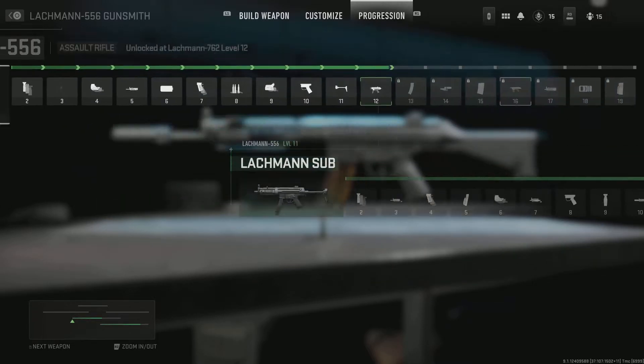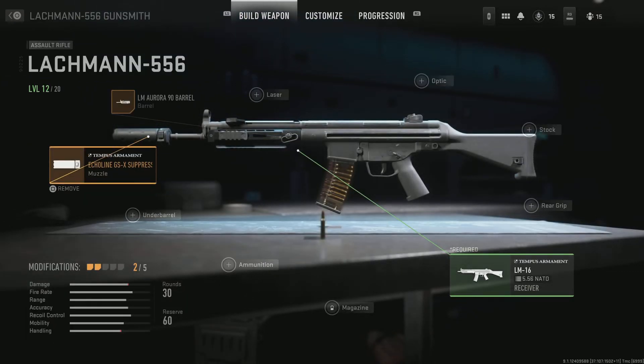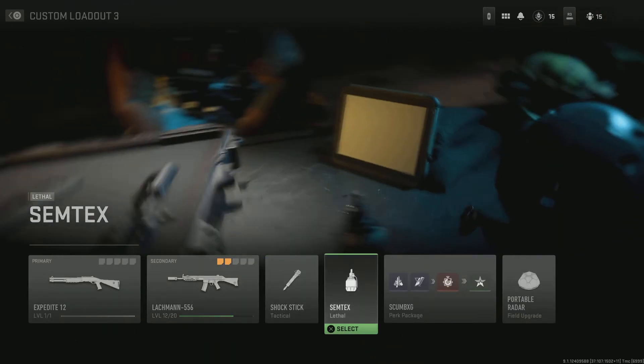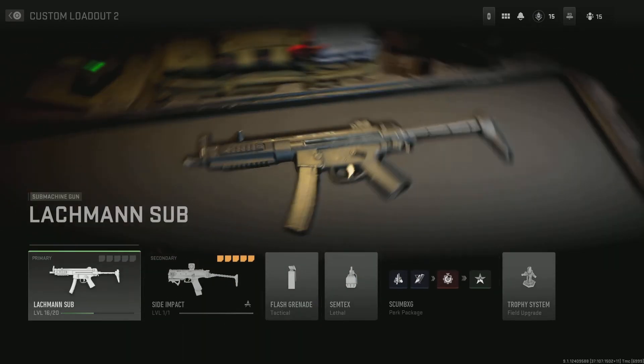So as soon as you go and get some kills with this gun, you got to get it to level 12, and then boom — as you can see, I've already unlocked the SMG for myself. I've already unlocked the MP5. I'm about to finish the rest of the stuff and come up with a good class setup for y'all, so stay tuned for that. Remember: perks, Overkill, shotgun — you'll get it.